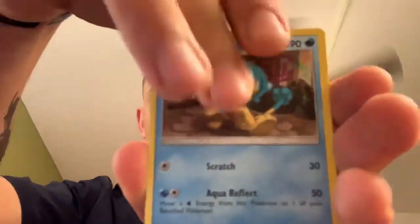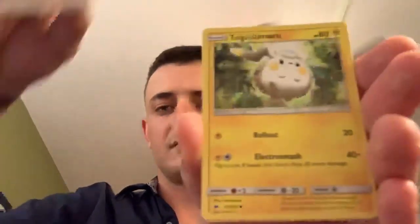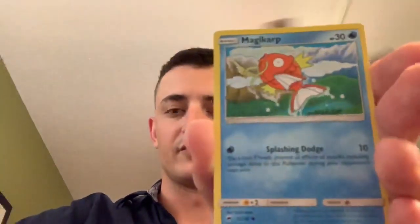All right, so we'll kick this off with the Burning Shadows. There's your code card. Four card trick — there we go. Fire energy, Simisage, Soul Rock, Wishful Baton, Togedemaru, Wimpod, Ratatta, Arbok, Ratatta, Magikarp, Pansear — reverse Sneasel and Passimian non-holographic rare. Not bad.